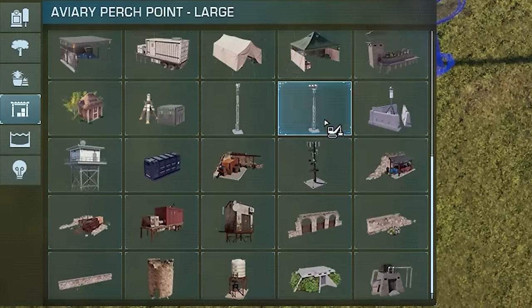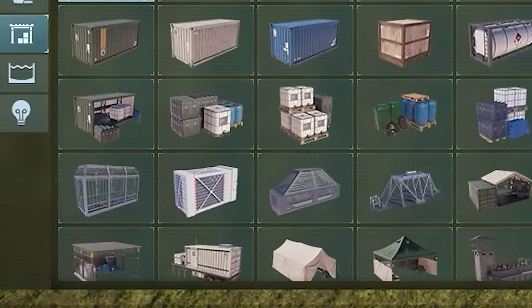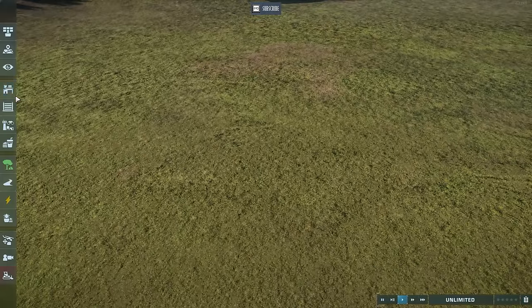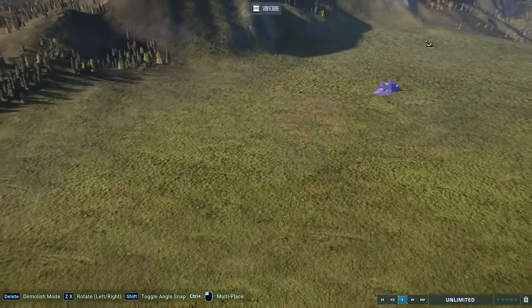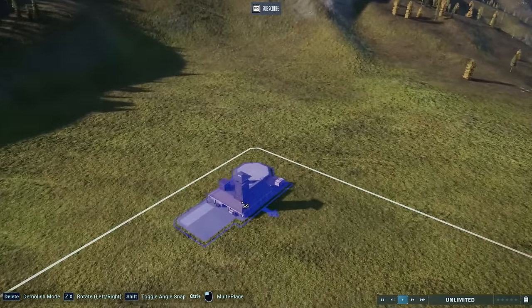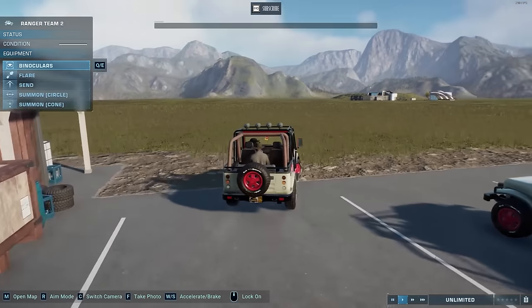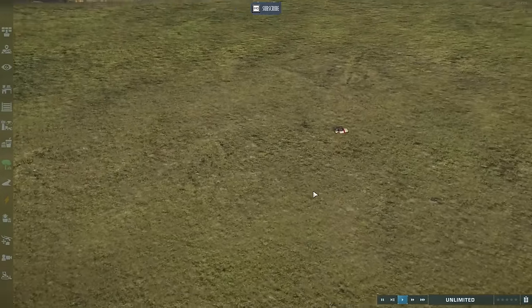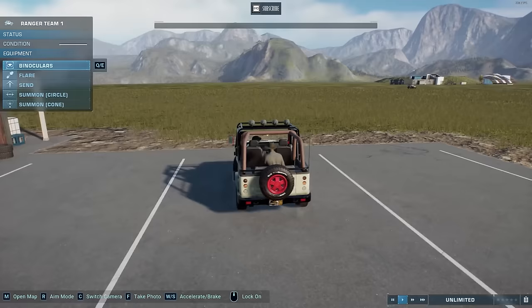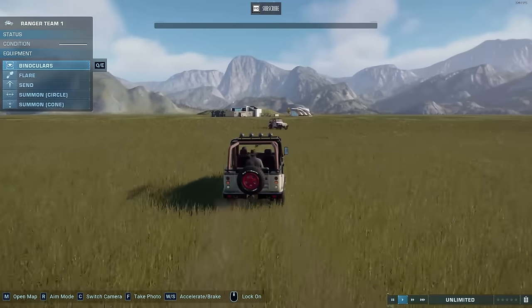Over the course of more than two years, through free updates, Frontier has added many great decorative pieces. One thing they unfortunately haven't added is a placeable vehicle. However, there is a way to get around that because we have vehicles with the ranger stations. Just put your ranger station in a corner where it won't get in the way, and drive your rangers out. As soon as you release them, they'll want to go back to the station.